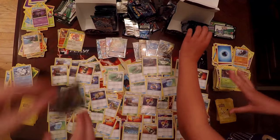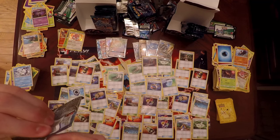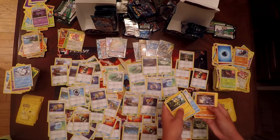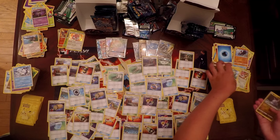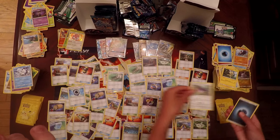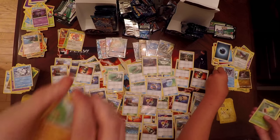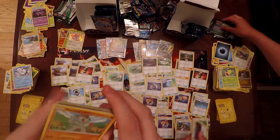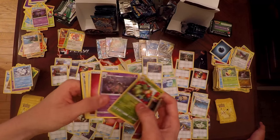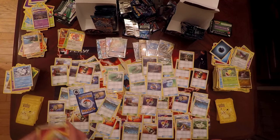Pack number seven of the right side: Samantha has a Reverse Holo Goomy, and her Rare is a Swellow. She got Glalie, Weepingbell, and Altar of the Moon as comments. I have Machop, Geodude, Murkrow, Jangmo-o, and Trash Alliance Garbodor as another good Rare, plus a Brooklet Hill as a Trainer.